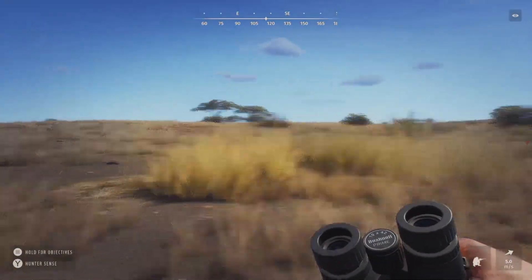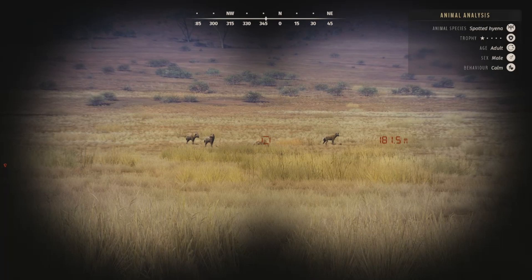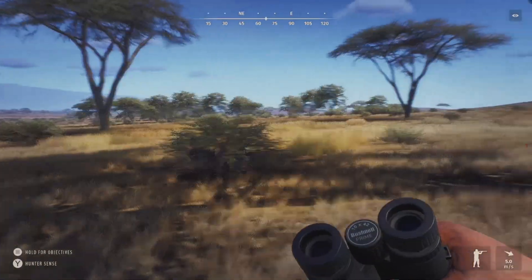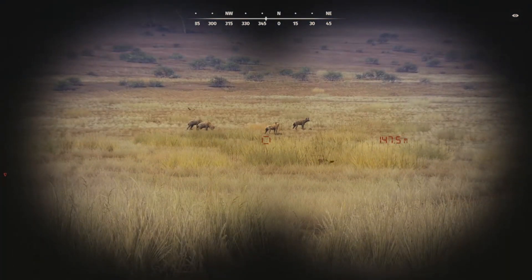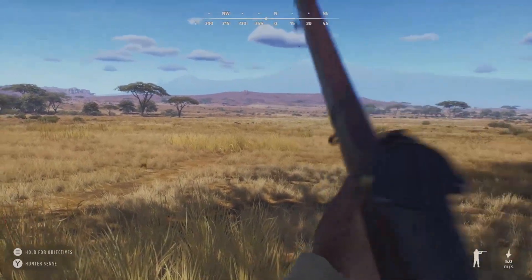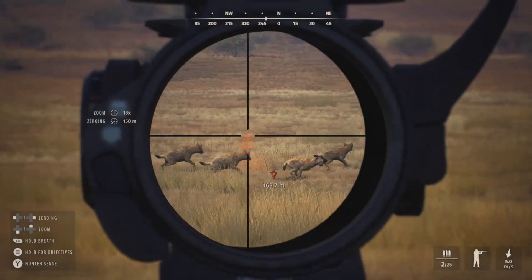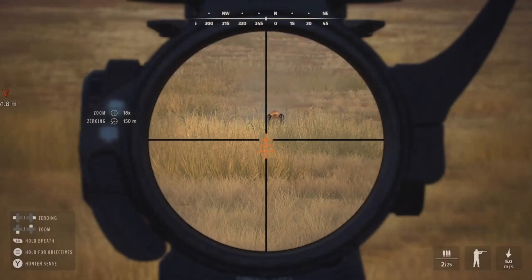Let's find those hyenas - there they are, the spotted hyenas. We have a one-star adult and a one-star young. The one-star adult is giving us a really good shot, and the other two are females. The game is super laggy right now for some reason. Behind us there are some warthogs I just walked right past - saw some one-star youngs and a one-star adult - but I want to focus on the hyenas. Let's get that one-star adult down while he's still giving us a good shot. He's about 163 out, zeroed for 150.